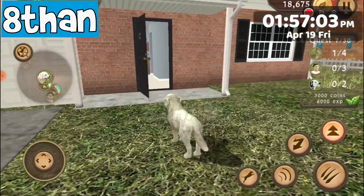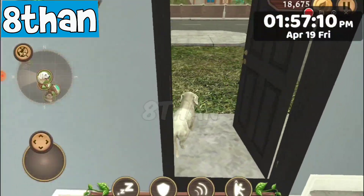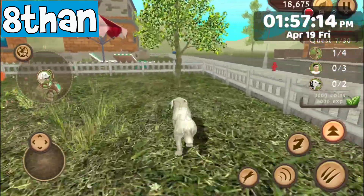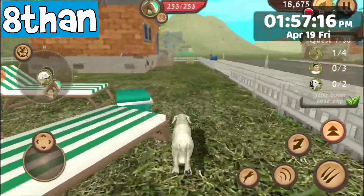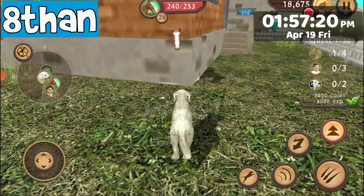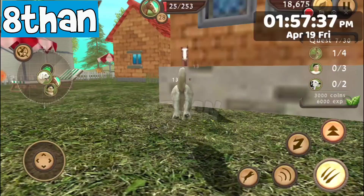I've noticed recently — I forgot that the house had an open door, so that means, for example, I can get one of the horses. Oh actually, this is a weird glitch. But for example, I get one of the horses.